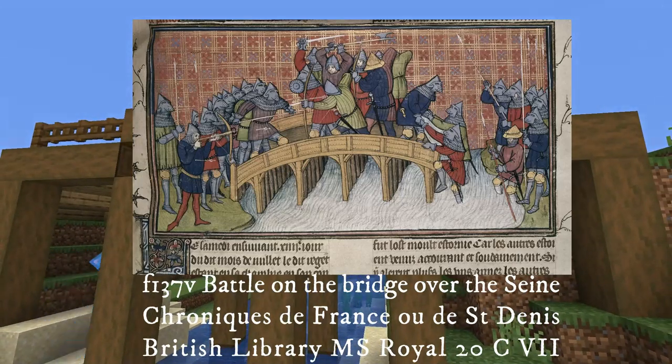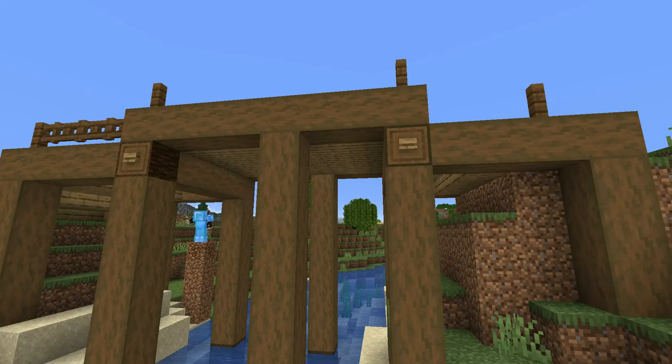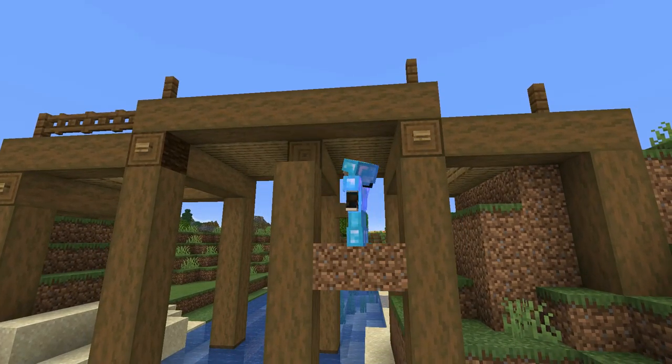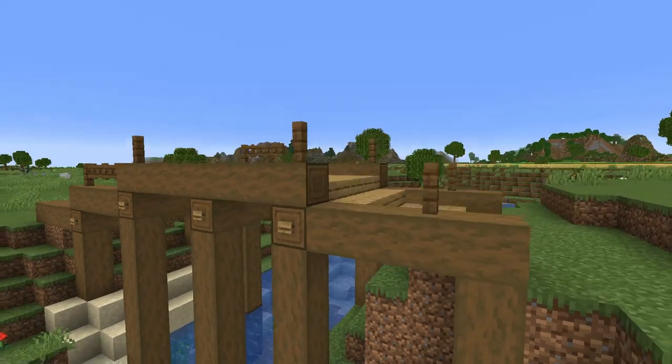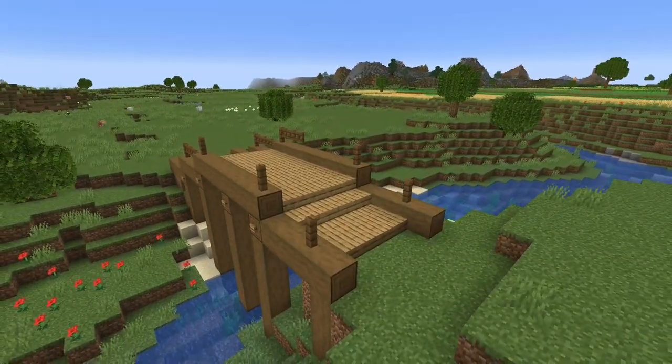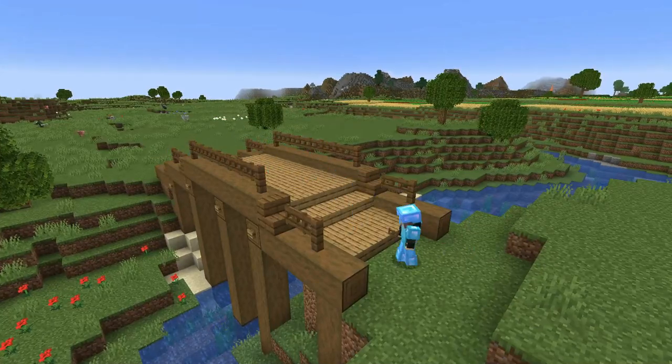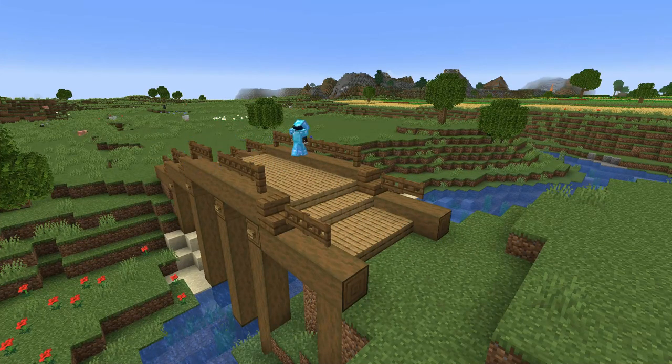I quite like this one from the Chronique de France Saint-Denis. It's French and a little late — 14th century — but would bridge construction be suddenly radical? Maybe, maybe not. So I've used this as inspiration, but with support placements based on archaeological finds in Leicester and Suffolk in England, which date back to the 11th and 12th centuries respectively. I could have made a simple trestle bridge — it would be spot on — but I wanted to do this instead. I may yet change it.